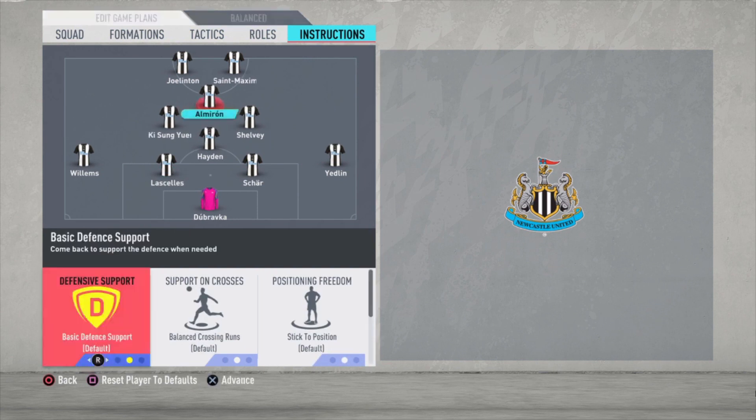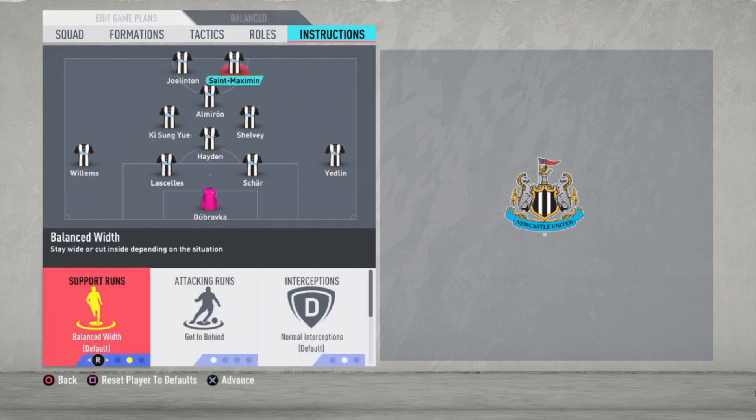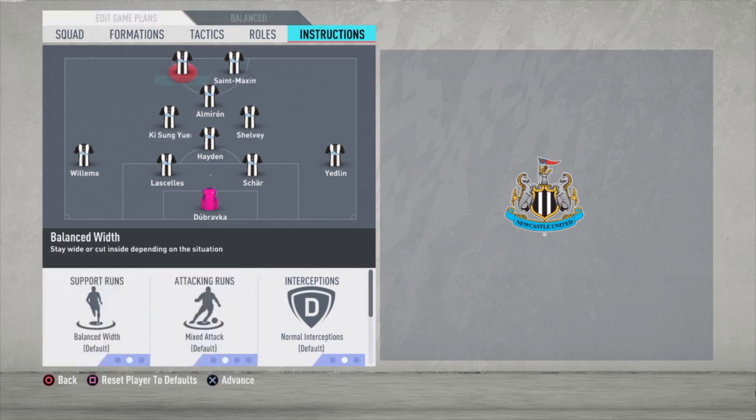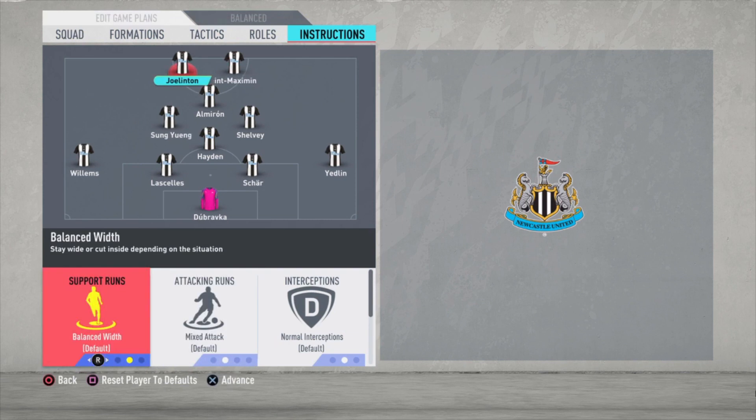Then we have Almiron — he is just default. Saint-Maximin is the best player in the squad, if you ask me. He's so fast and really wonderful. He scored the most goals for me with this team. The only thing I changed for him is getting behind. And Joelinton is just default.